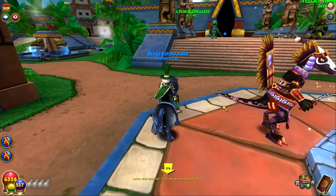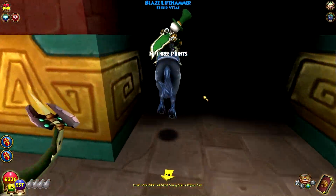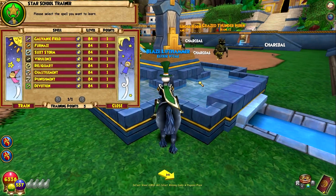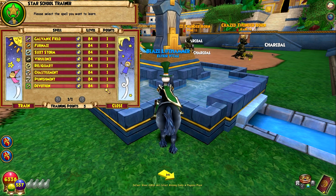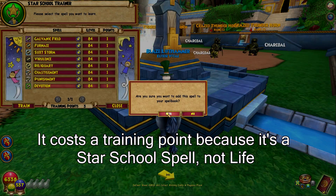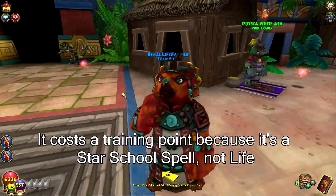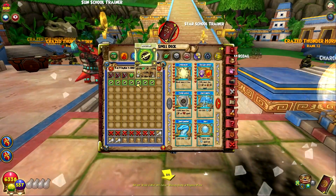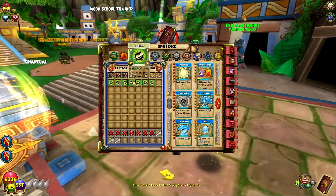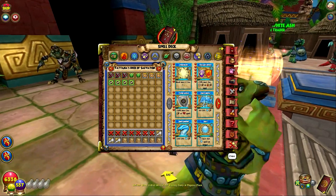In Three Points, there is the new Aura we can get. For the longest time since Azteca was out, the only Aura that Life could get from the Star Trainer was the Healing one. Now they've updated it so we can get the Damage one. Star of School, and Devotion is on the bottom here. It still costs a Training Point — I don't know if it's supposed to cost a Training Point for Life, but we got Devotion. 25% to all Life attacks for four rounds, 5% Power Pip, and 10% resistance to incoming Death attacks. I think it's necessary that they added this, because it just makes sense that all other schools have a 25% spell and Life never did.